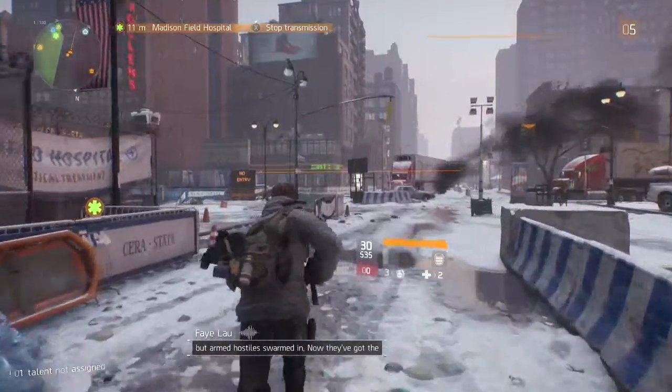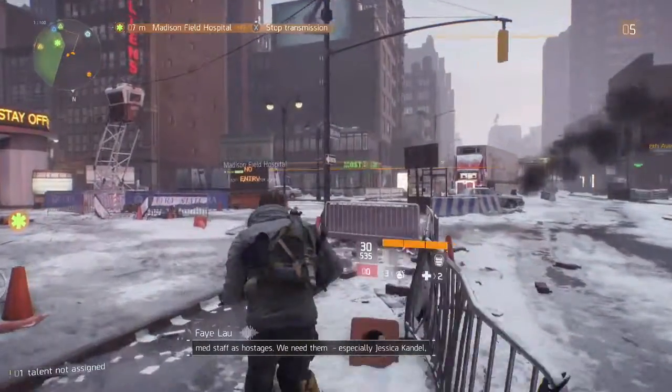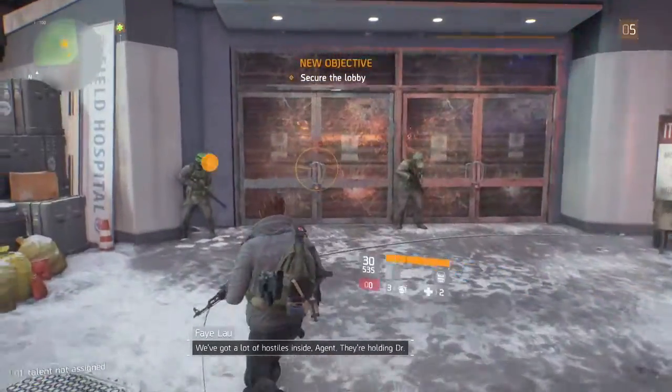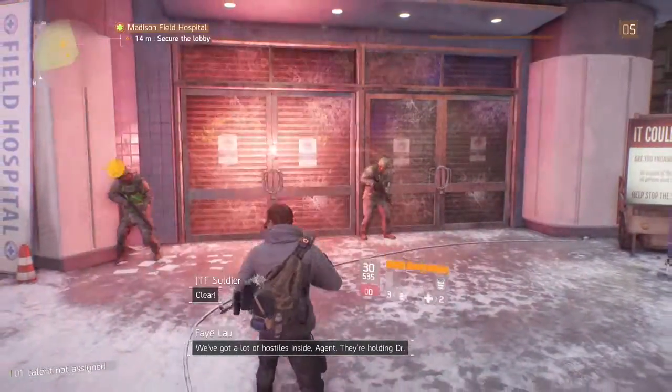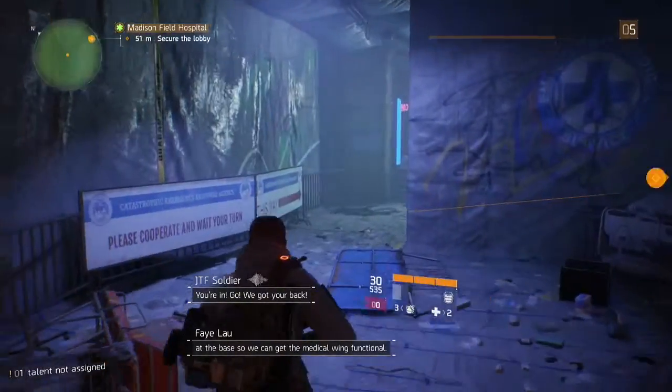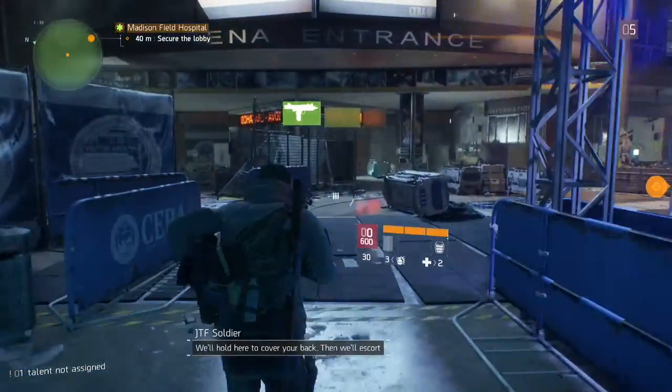In order to start the mission, exit the base of operations and turn left. Here you should see a couple of JTF officers standing each side of a flashing door, and this is where you start. Approach the door so that the mission starts, but then back away from it as the officers will breach it, causing you quite a lot of damage if you're too close.